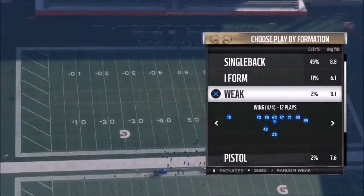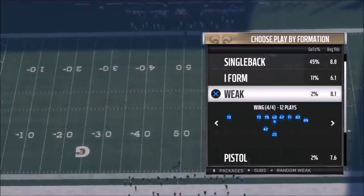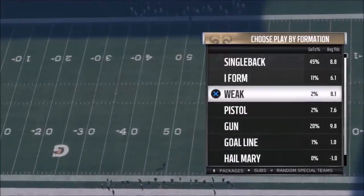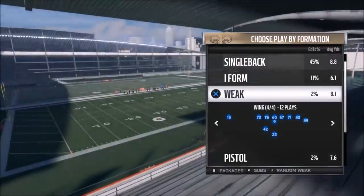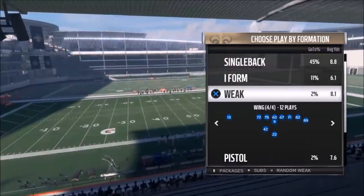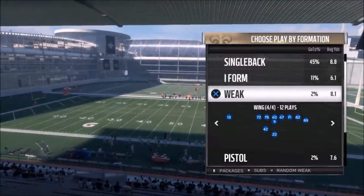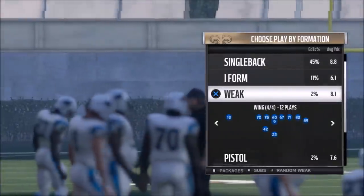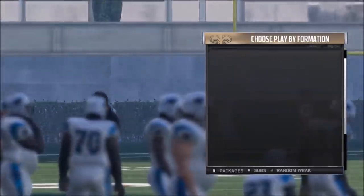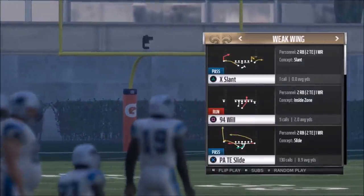I'll go ahead and get into the first play. This one I use quite a bit. It's out of the Weak Wing. I probably have about five different formations I go through consistently, and the Weak Wing is one of them. There's really only about three plays I would do. This is definitely one of the more guaranteed, nice catch-and-run plays that I run. I'll go ahead and pick the play — it's the PA Tight End Slide at the bottom.